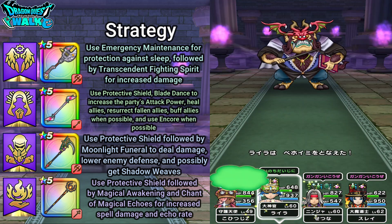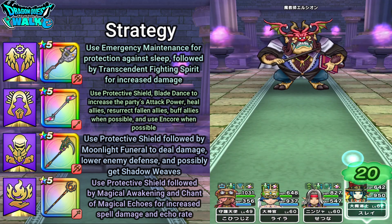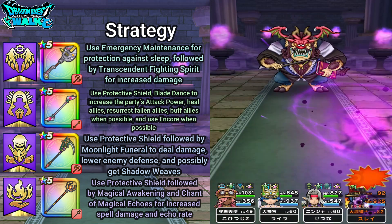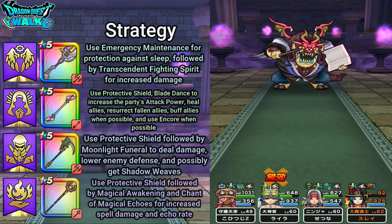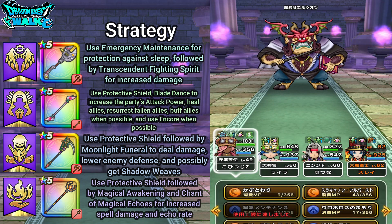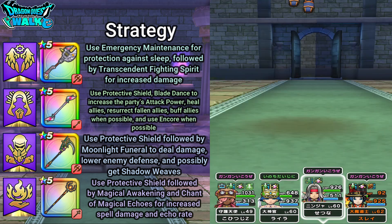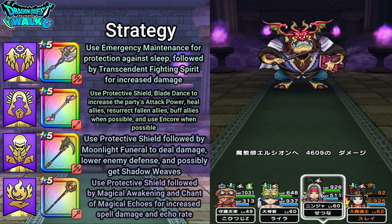Definitely going to have to heal up. Okay, fully healed. Then I'll go ahead and use Magical Awakening to increase my spell damage. Nice guard from my ninja. I'm going to go ahead and use Transcendent Fighting Spirit, then attack with my ninja. Pretty much there, I actually did get the trap.